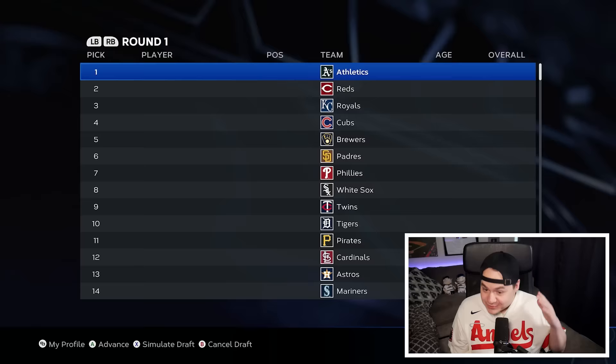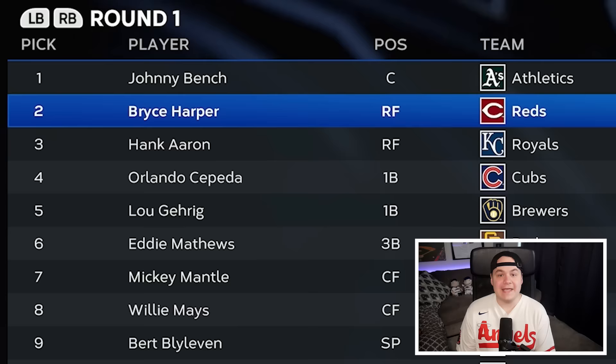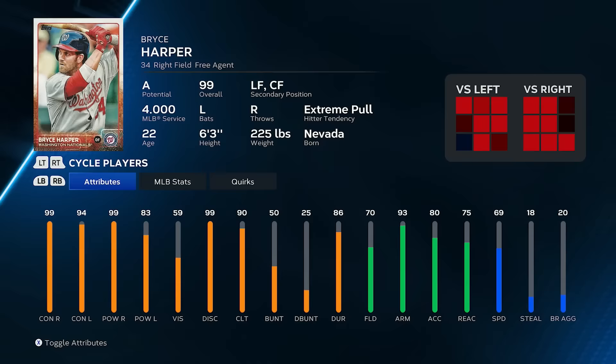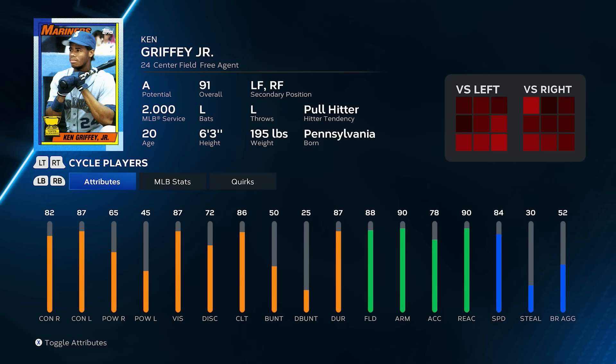The first overall pick is Johnny Bench to the Oakland Athletics. With all these legends, the number two pick was Bryce Harper to the Reds. In this roster with all the legends, there are also different versions of certain players. This version of Bryce Harper is actually his 2015 MVP season. There are also multiple versions of legends, like multiple Ken Griffey Jrs, just like in Diamond Dynasty.